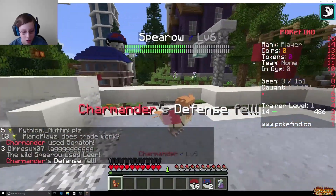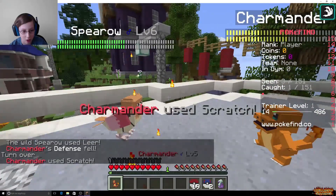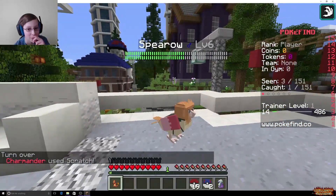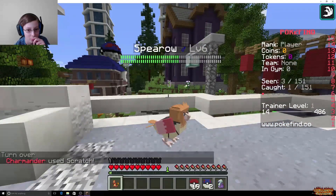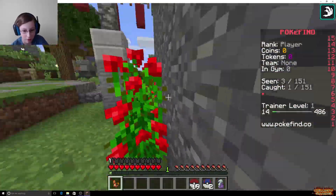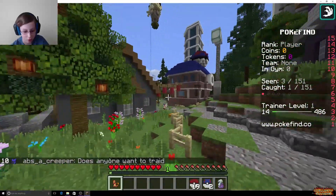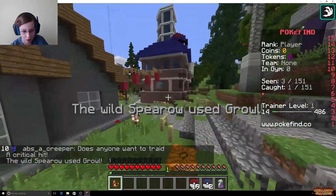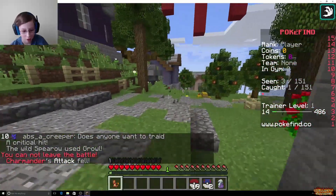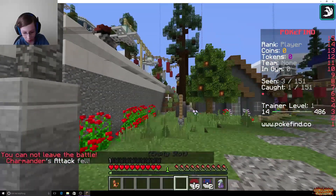Ooh, just clear. Okay, that means we can use it one more time. Let's see how far it goes down. Oh no, we fell down. Oh, I think my Charmander came back. We can only stay right up here. Charmander's attack fell. Come on. Okay, let's use a Pokeball.